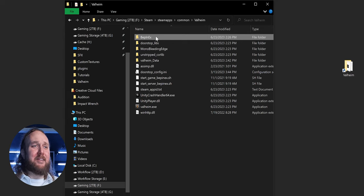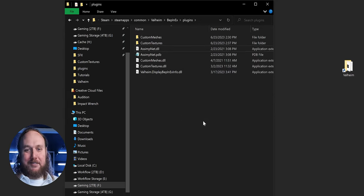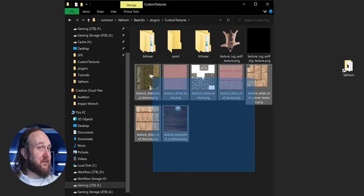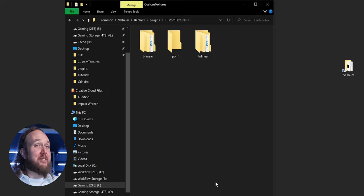If you install something and one day decide to get rid of it, here's how. For DLLs: go into BepInEx, Plugins, and delete the DLL — the mod is uninstalled. For textures and meshes: open either the Custom Meshes or Custom Textures folder and delete the files that correspond with the mods you downloaded. You can always re-download a mod and check the archive to be certain of what files came from what mod.